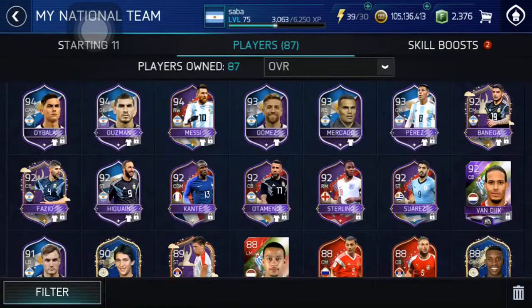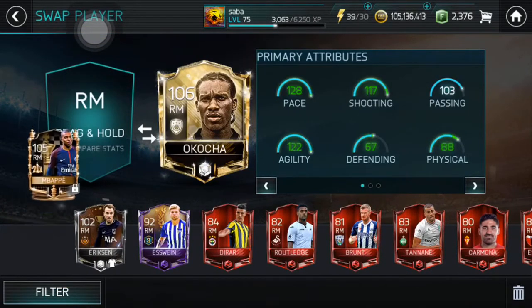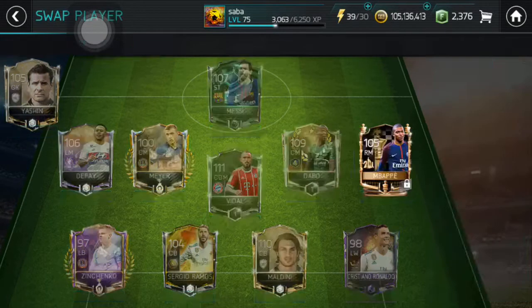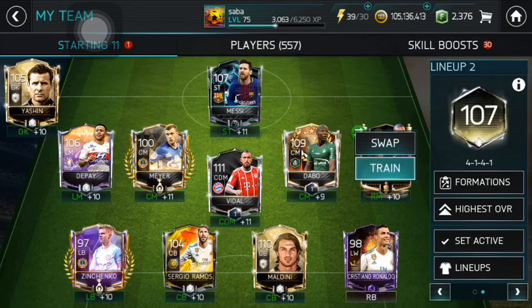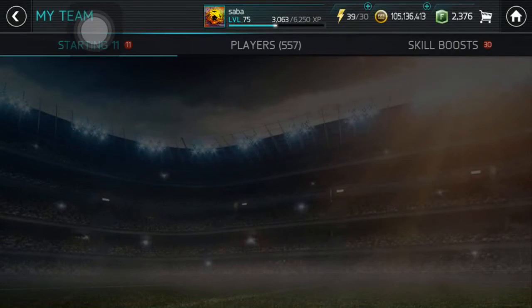Let's go into the main team and check that Kylian Mbappe. Look at that guys — he's better in everything compared to JJ Okocha, I'll play him. That is insane, that pool is insane. I'm pretty happy with that — the best and highest pull we could get in today's video. That's what I wanted to say for today, take care, goodbye and peace.